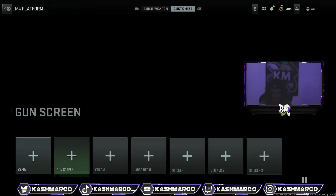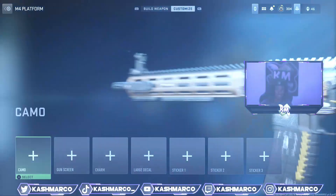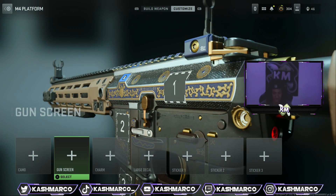Once you click on it you'll see it's the M4. Don't click on the M4 — just click on Gunsmith, then click on Customize. If you go to the gun screen, you'll see that this is a gun blueprint that you get automatically. This is a free unreleased blueprint.